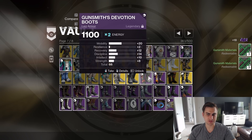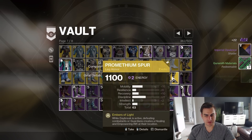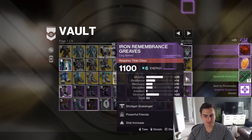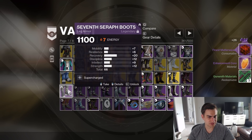Gunsmith's Devotion 66 — okay, that's pretty good. Shadows Boots. But now, with Transmog, none of that matters. Seventh Seraph at 66 — the distribution, that was pretty lame. I can't do the math on what the base here is, but I must have put all those mods in it for a reason, so I'll keep it. 66 base, 20 Recovery — that's pretty good.